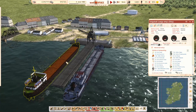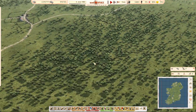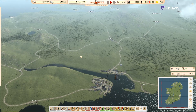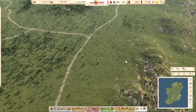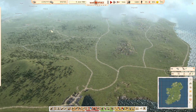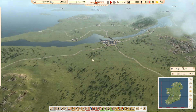The less stuff we have to import the better. We can do timber up here near Mallow, get that running and gravel. Where do we want to do gravel? Bauxite up in the Wicklow Mountains — that's a good distance away, but obviously we have other towns we can pull people from. Road upgrades are going to be nasty.